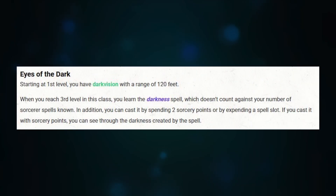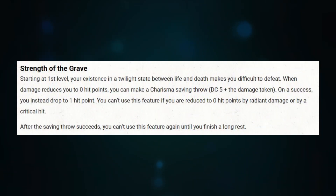Next up is Sorcerer, and we're specifically going to look at the Shadow Sorcerer because it's super useful. At first level they get two abilities: Eyes of the Dark, which gives you Darkvision out to 120 feet — more powerful than any racial Darkvision — and Strength of the Grave, which lets you make a Constitution save when dropped to zero to be dropped to one instead. It essentially turns you into a zombie. Critical hits with radiant damage still drop you, but otherwise you have a chance of staying up. One ability makes you more durable; the other is utility.